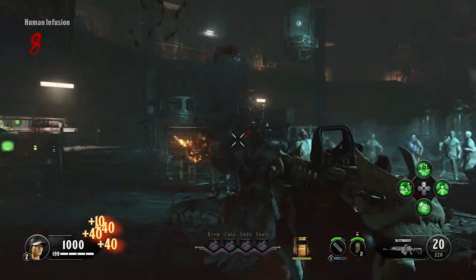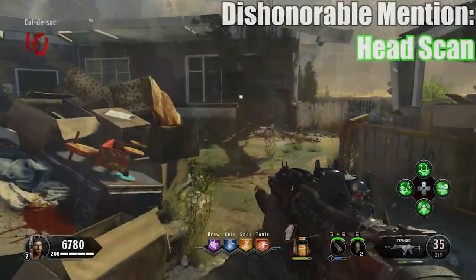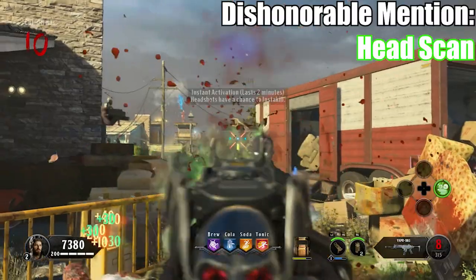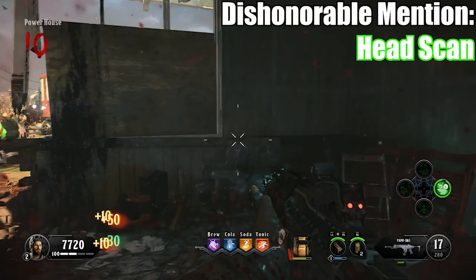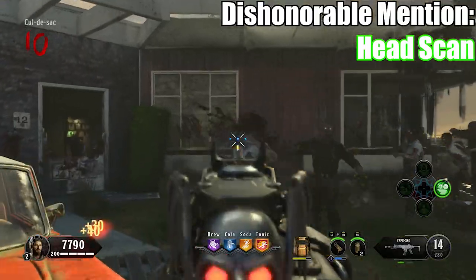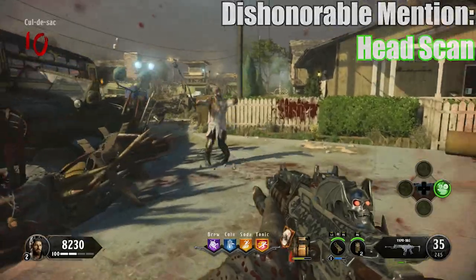Before we actually get into the top 5, I have one dishonorable mention: Headscan. When activated, it says headshots have a chance to instant kill. Seems okay, but nothing really changes when you play the game, to be honest. Headshots are already more lethal than normal body shots, and you'll kill a zombie with a headshot just as easily without Headscan, so you really don't need it. It just doesn't seem to work for me that often, so that's why it's an honorable mention, but it just barely misses the top 5.